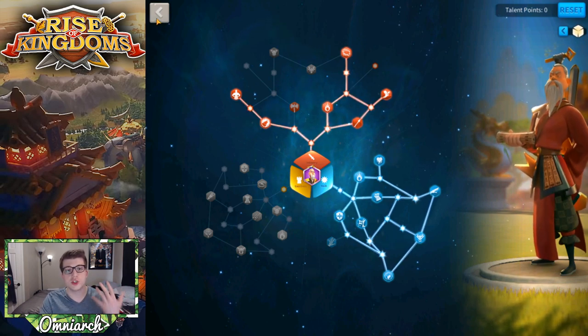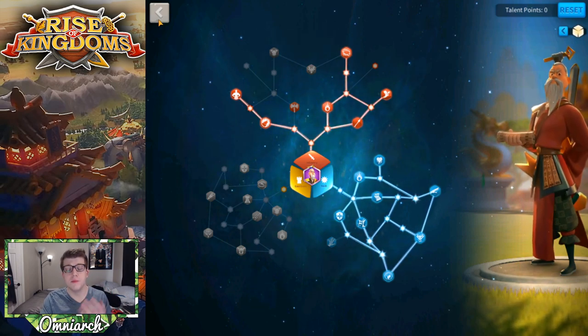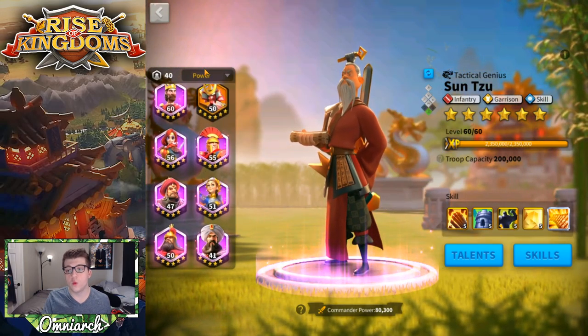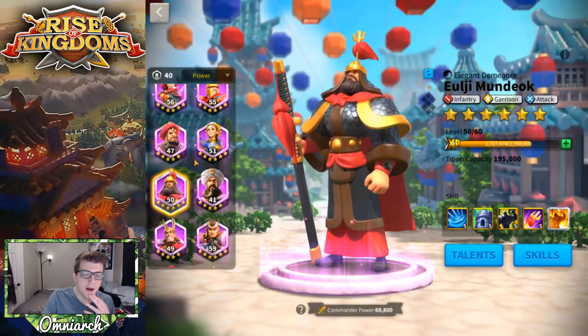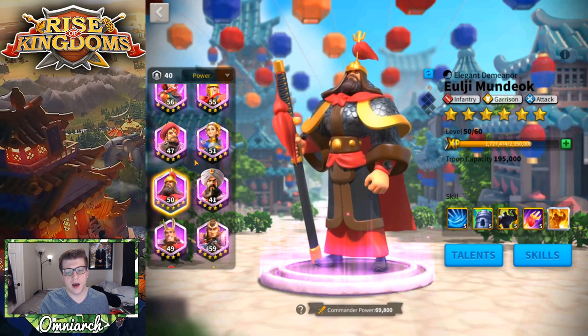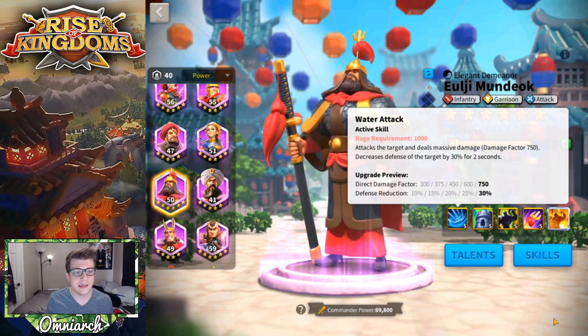I don't think that's a great option. If you're going to use Sun Tzu, you want to pair him with another commander that's also focused on skill damage or AOE — that's how you get the most out of him. That doesn't answer the question of how you have a good infantry army if you're not going to build him that way. All you have left is Ulji Mundok, and for me Ulji Mundok is a little underwhelming. His first skill likely has the lowest damage factor out of any epic commander — a single target damage factor of 750.